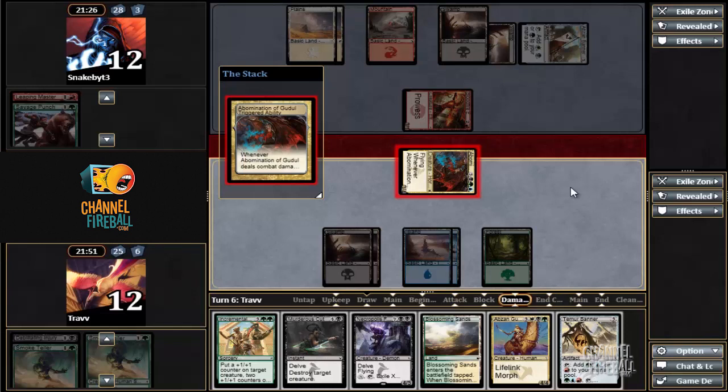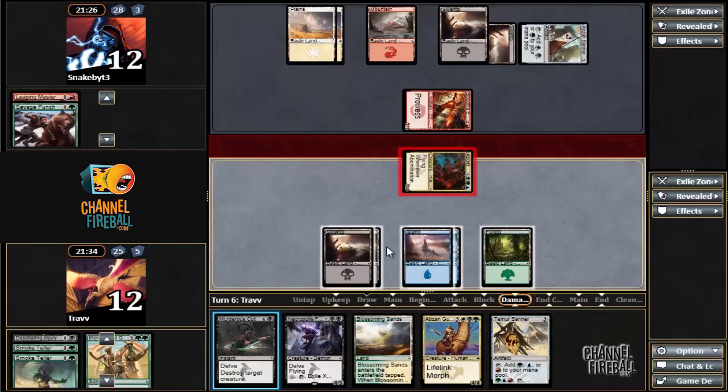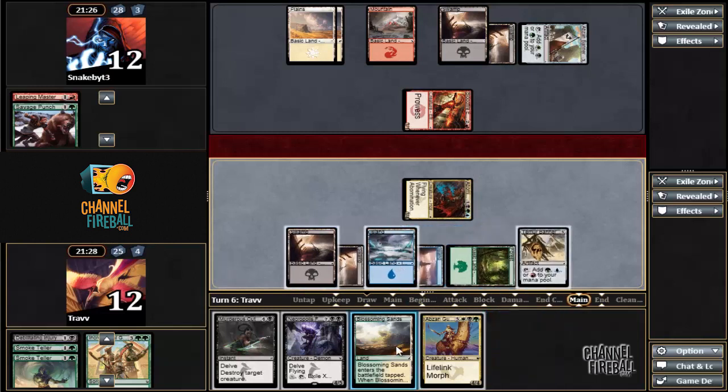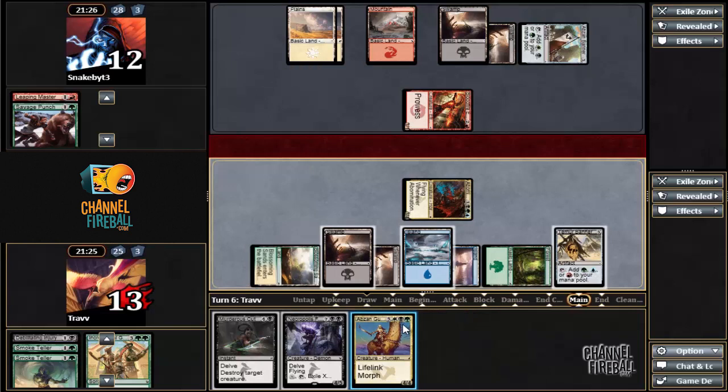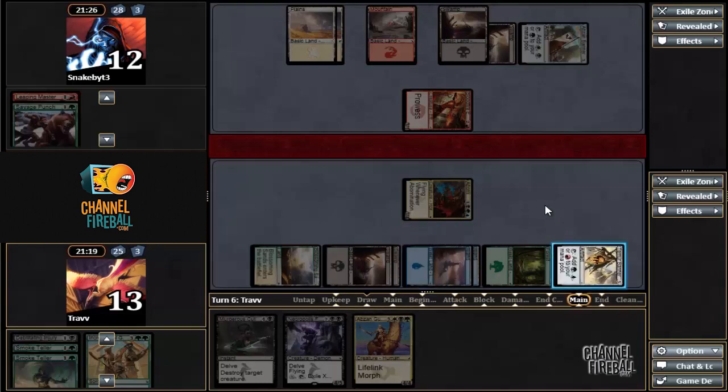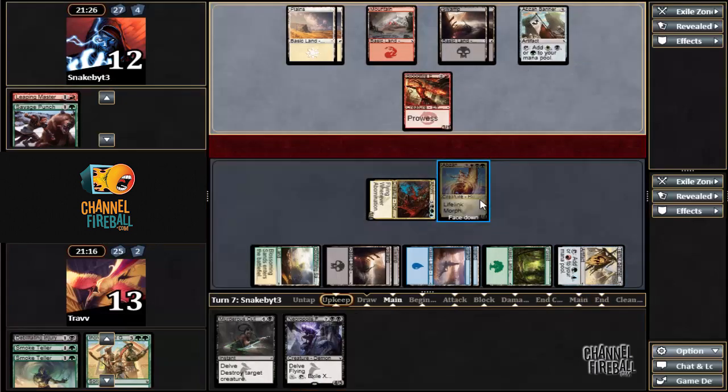This is a tough situation. The opponent could have Smite the Monstrous. We could pitch Incremental Growth — actually I am going to pitch Incremental Growth. It's hard for me to explain this play other than I'm making the play that never wastes mana and always advances our mana. That's basically the deciding factor in all these plays. So we just advanced our mana and everything worked out perfectly, and we still have these. I don't want to waste the Murderous Cut — at 13 life we seem safe enough.